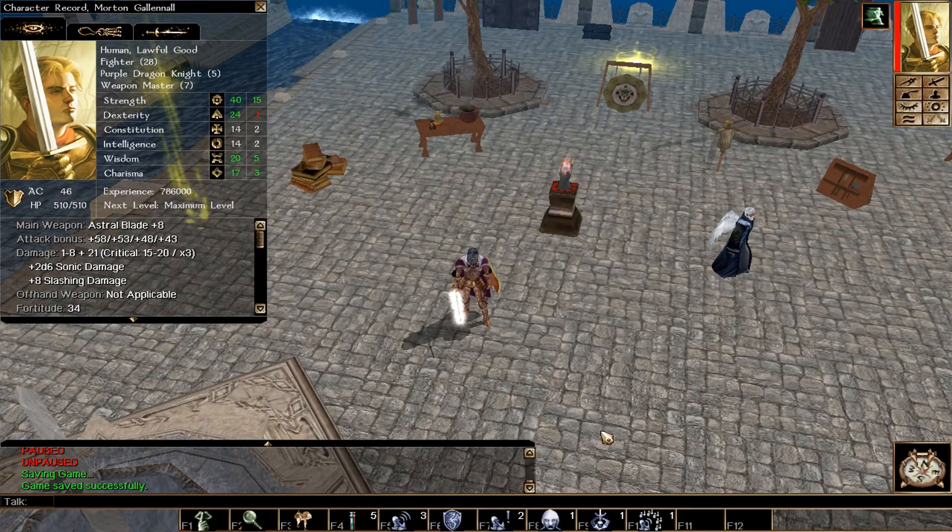For gear: prioritize Strength, Dexterity, and Constitution on equipment. Speed boost items are fine until you get Haste on your weapon. Aim for +10 weapon enchantment; for Hordes of the Underdark use the crafting method and get at least +8. Put Keen on your weapon — that's very important for expanding the crit range. Charisma gear is optional since some Purple Dragon Knight abilities use it. Grab fortitude-boosting items and stat-boosting potions.